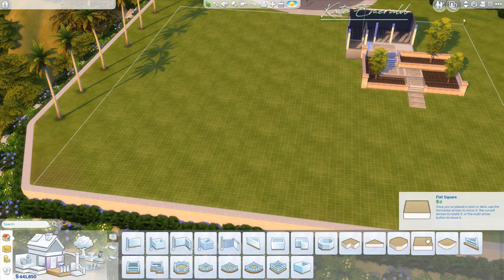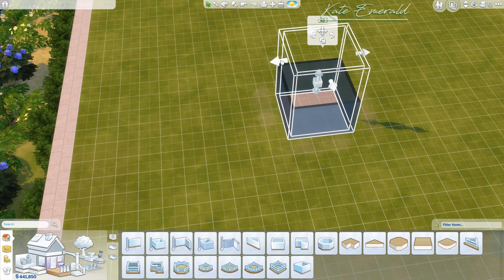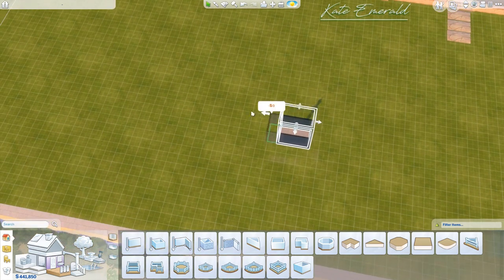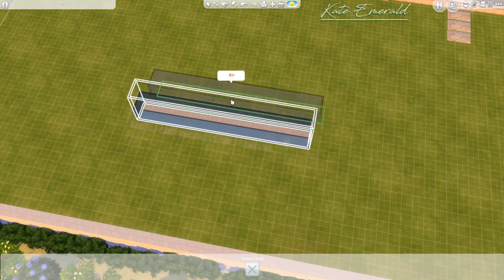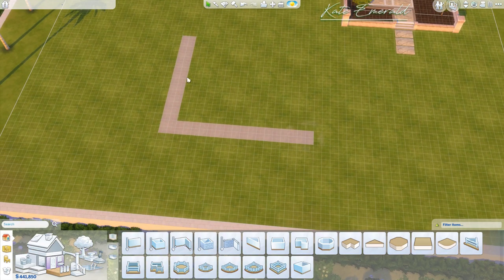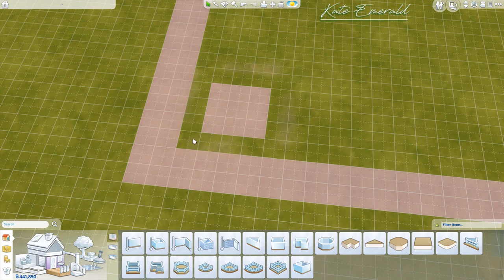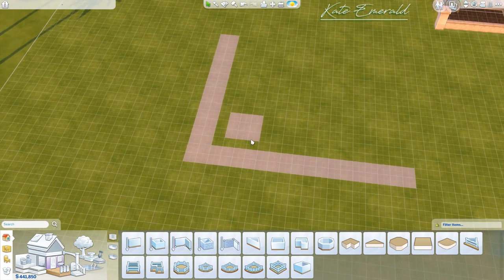First, we are going to use the foundation pieces to lay out the whole shape. You use the flat square, place it anywhere, and make sure it's only two tiles wide. Now we create an L-shape with this foundation piece — you don't have to worry about the exact dimensions yet, you just want to create an L-shape. Then use another foundation piece and place it over here in the corner, always leaving one tile in between these foundation pieces so you have a little gap.